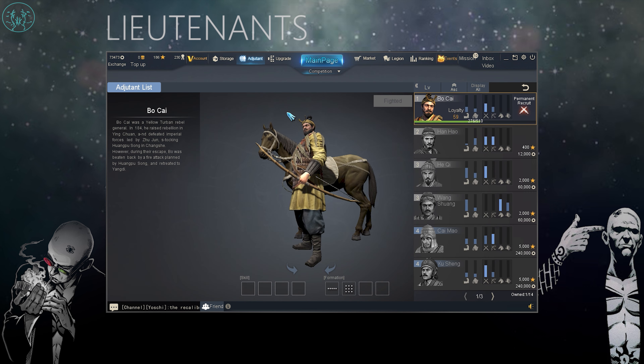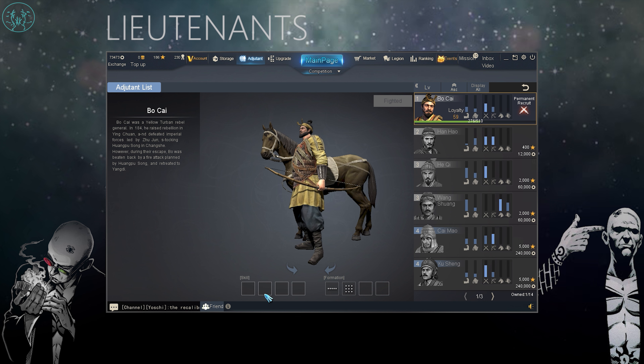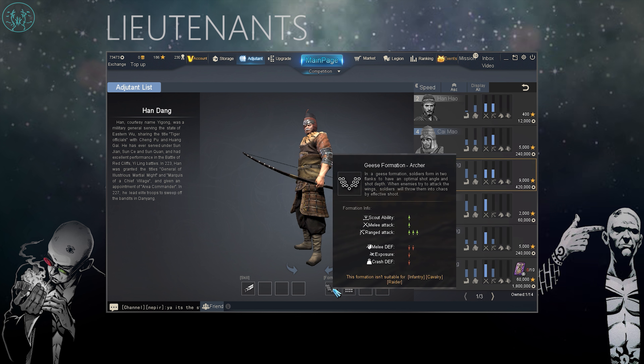Next up we're going to look at your lieutenants, which you'll find on the adjutant page. Your lieutenants are the guys who are going to be controlling your troops. At the bottom of the screen they have skills and formations — this allows them to mobilize your troops into certain formations which will help their battle strategy. These formations can drastically change the effectiveness of your troops in battle, so pick your lieutenants wisely.